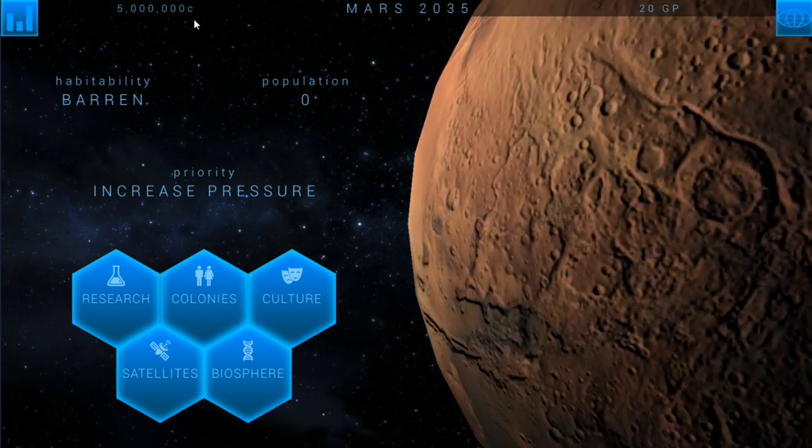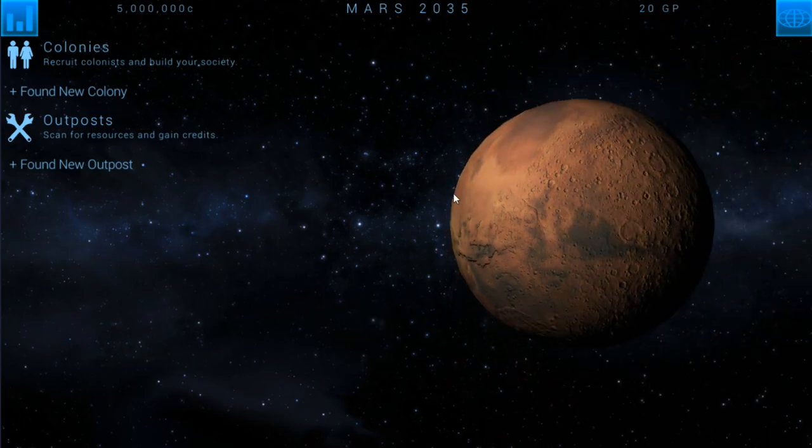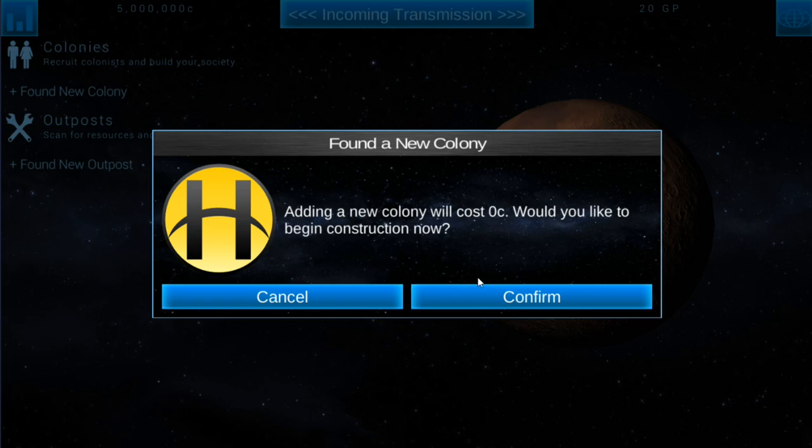The first thing we're going to do with our 5,000 credits is start a colony. Clicking on colonies, we've got 'found new colony' and 'found new outpost.' A colony is where you recruit colonists and build your society. Outposts are where you scan resources and gain credits — that's where you build your mines. We're going to found a new colony. Adding a new colony costs zero credits — your first colony is always free.